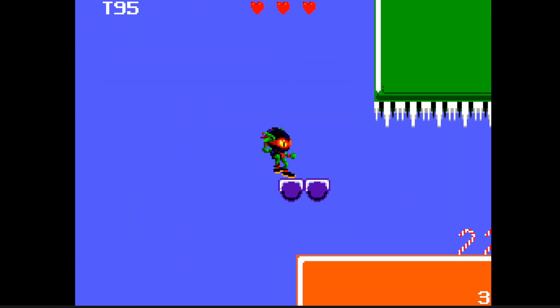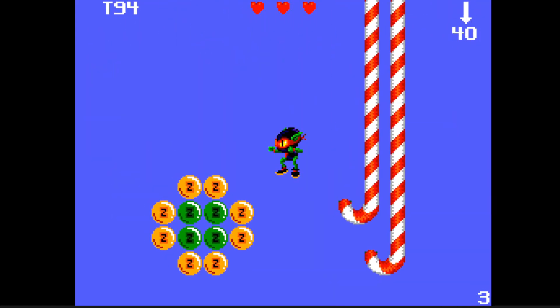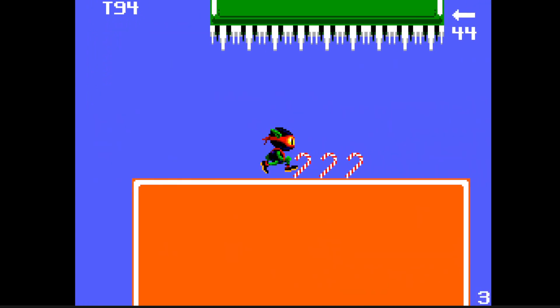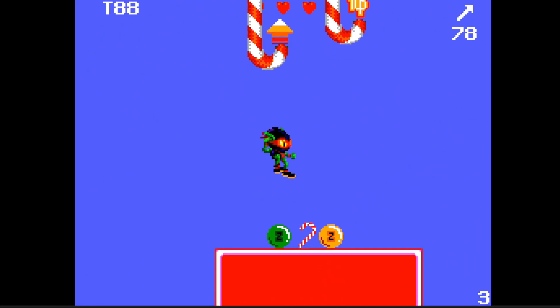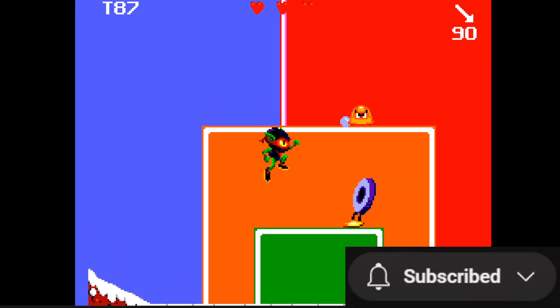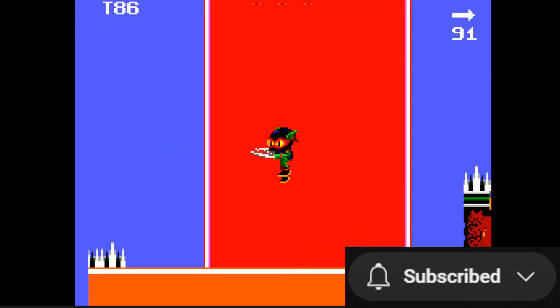Today we're looking at Zool, which was a platformer released for the Amiga in the early 90s, and we'll be looking at the Master System version today, which I'll explain in a bit more detail later. Just before we get stuck into it, if you haven't subscribed to the channel yet and you end up enjoying this video, a subscription would be very much appreciated as I'm trying to grow the channel and hopefully put out more videos like this regularly.